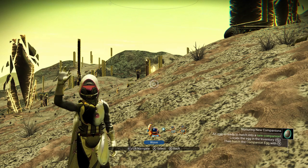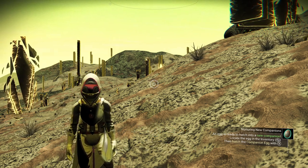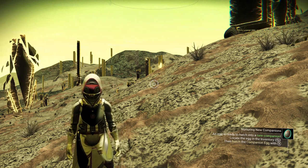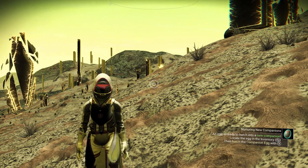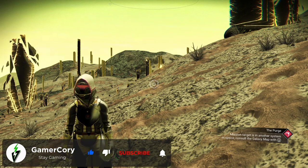Hey gamers, welcome back to another No Man's Sky video. I hope everybody is doing fantastic today. In today's video, I'm going to post a screenshot of what we're actually looking for — a black and gray Galleon Starscream-style system freighter.